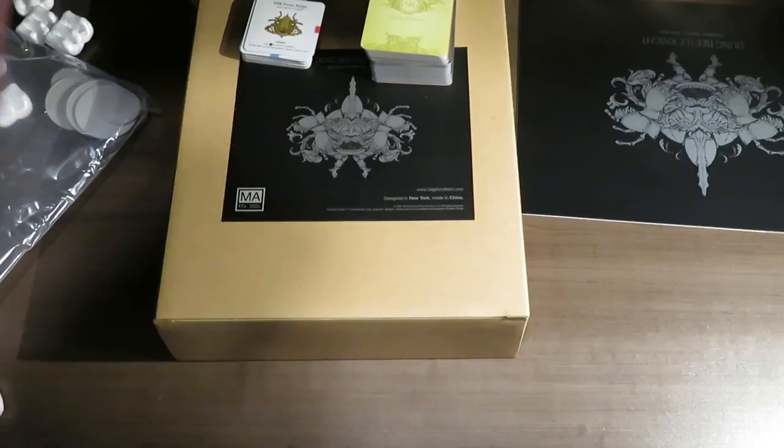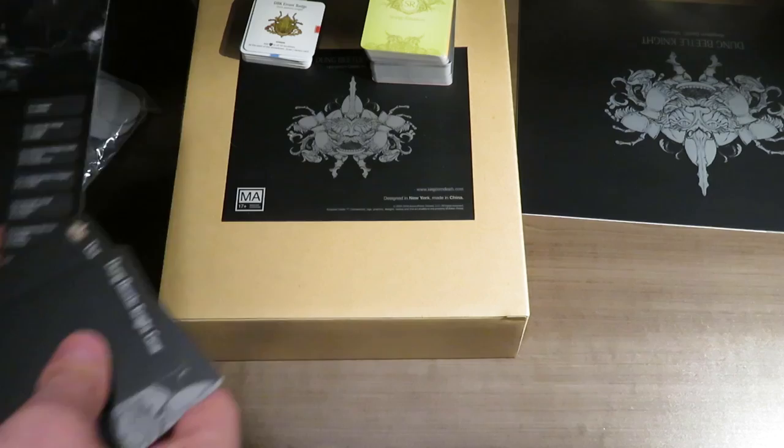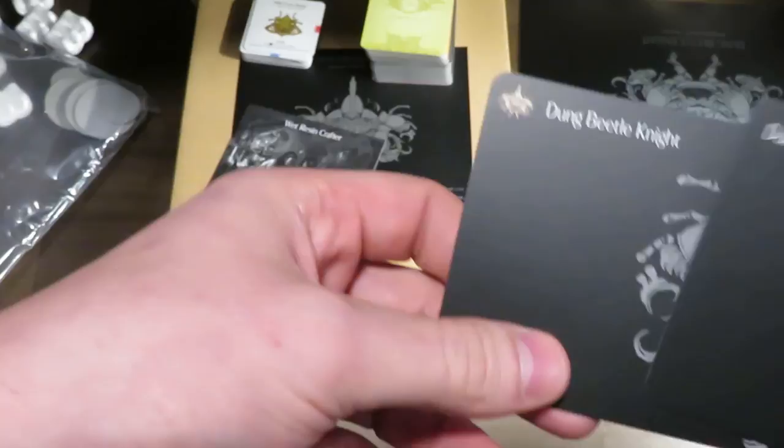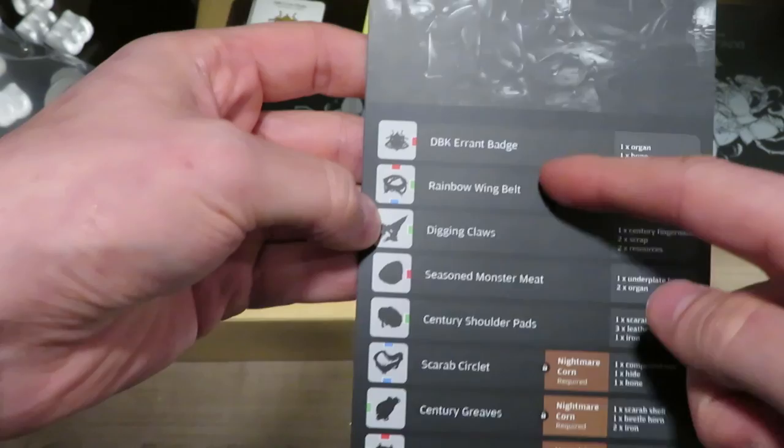Here are a couple of dividers that you're going to get for your expansion — the Dung Beetle Knight Gear divider and the Dung Beetle Knight divider. I really like the fact they put the actual artwork on the divider; it's just really nice and smart on their part. And here's the Wet Resin Crafter, which is part of the crafting system — something that opens up and allows you to craft all these different items. That's really, really cool.